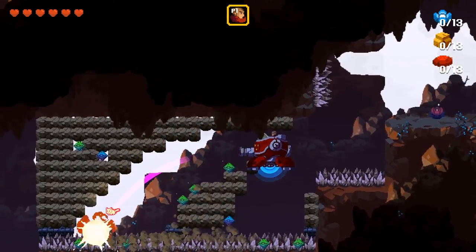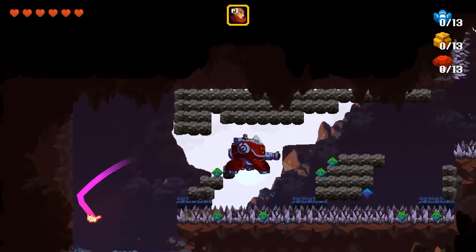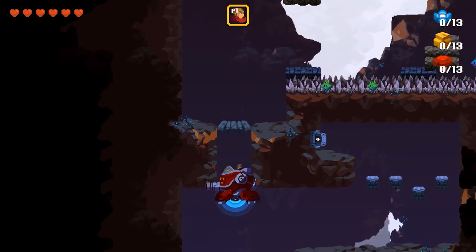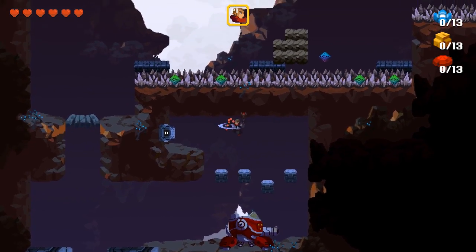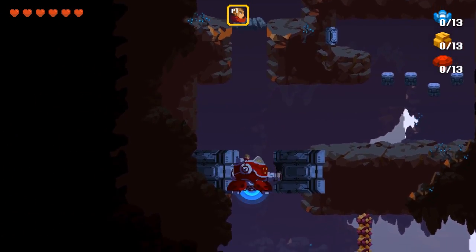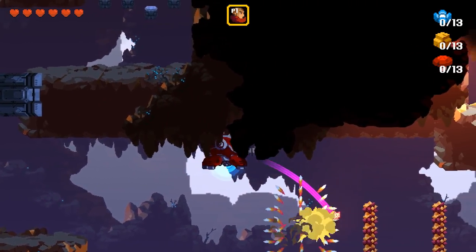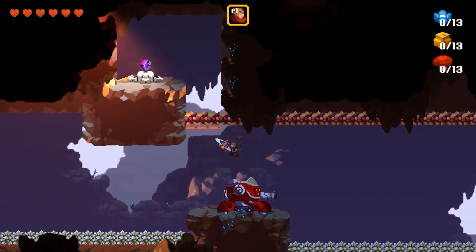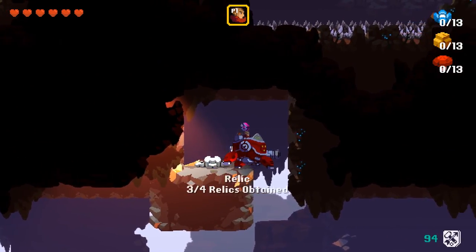There we go. Get through there. I'm not gonna be too concerned about getting all these. I don't wanna deal with losing all my health here. Up we go. Now I have this odd area. Remembering that I can infinitely refresh my hover. There - now it takes care of that. And should be relic number three. One way to go. There we go.